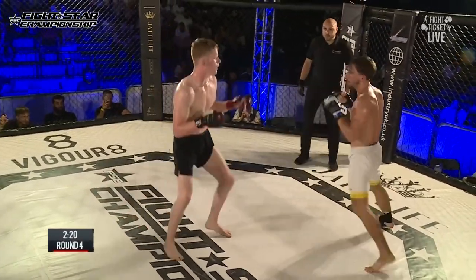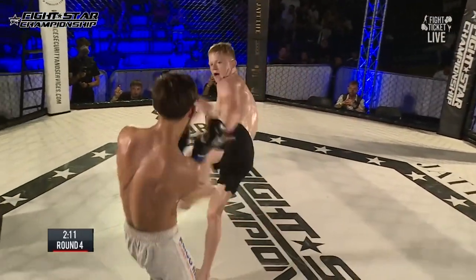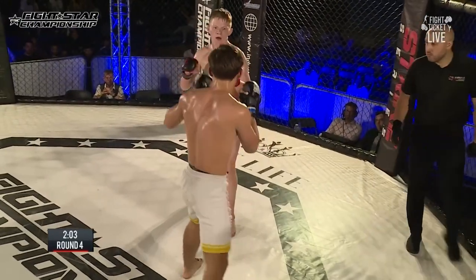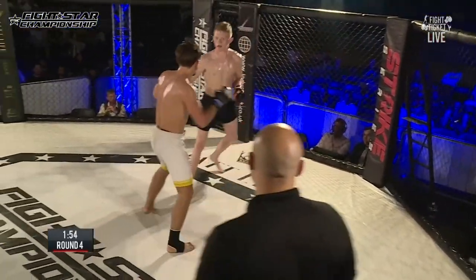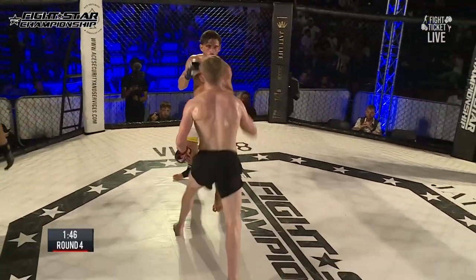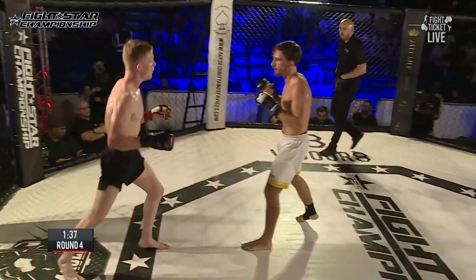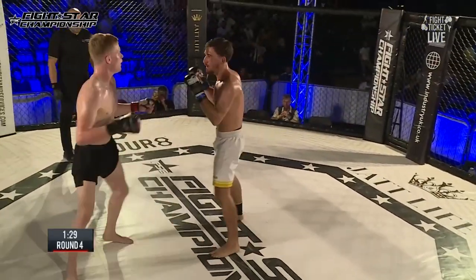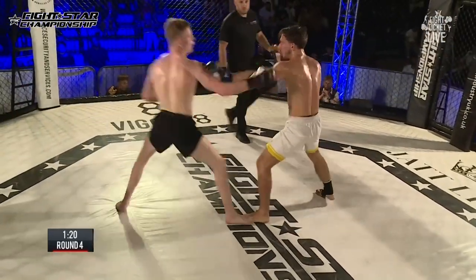Callum's now got that single jab — if he doubles it up and follows up with the right, he's going to have success. Steven's head sits straight in the center whenever he throws that jab, so Callum just needs to connect twice and then try to come back over the top with the right. Steven's got his range down for kicking and punching — he knows exactly where he has to be and he's comfortable there. When he's moving around he's got good head movement, but it's only when he's moving forward that his head's not moving. I'd like to see Callum throw a jab and then a lead kick, just to disguise and promote head movement from Steven and try to get him ducking into it.